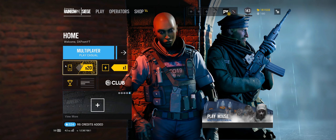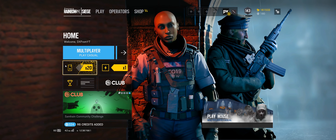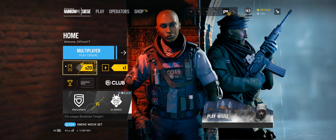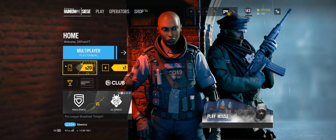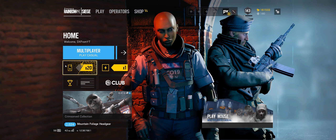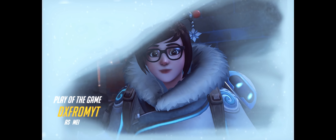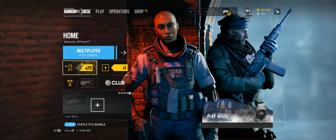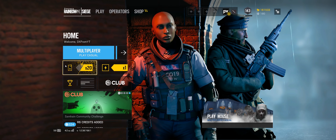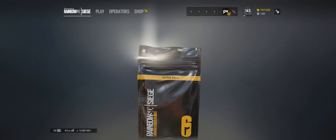Here we are in Rainbow Six Siege and today I'll be opening 20 alpha packs in the hopes of getting Plasma Pink. It is the only legendary universal skin and the only skin I really care to get in this game anymore. I know that 20 isn't a big number of alpha packs, so I'll make it up to you — every time I don't get Plasma Pink, I'm going to kill Blitz. Similar to when I did this with the Ice Demon, I just hate Blitz. So let's get started.